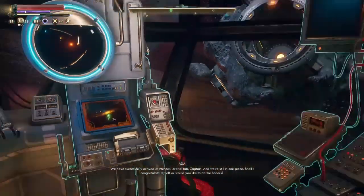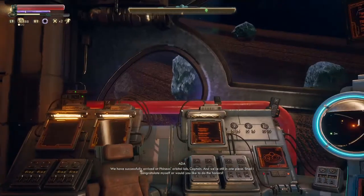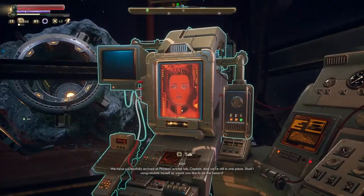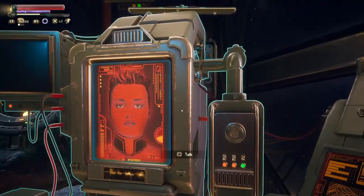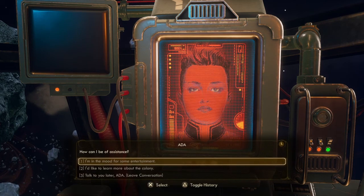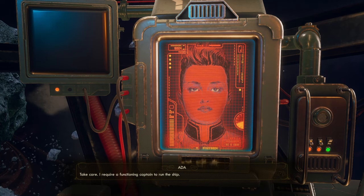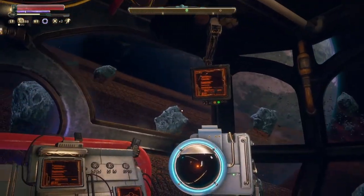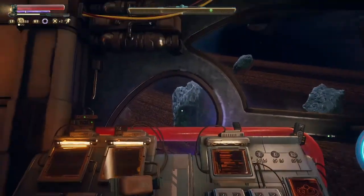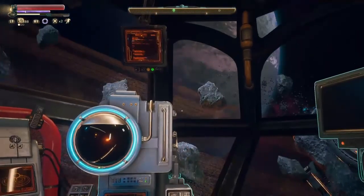We have successfully arrived at Phineas's orbital lab. Oh my god. Well, congratulations Ada! Welcome back, Captain. How can I be of assistance? I like her so much, she's lots of fun. Yes, I require a functioning captain to run the ship. I like her a lot. Look at this — my god, this is beautiful.